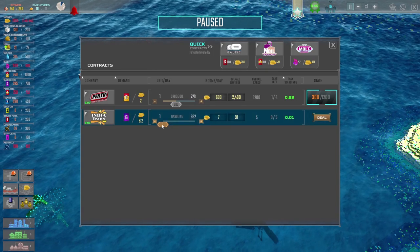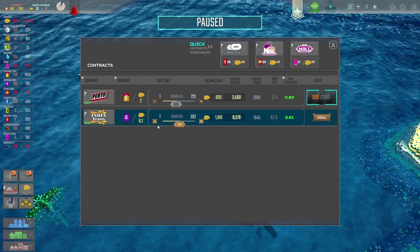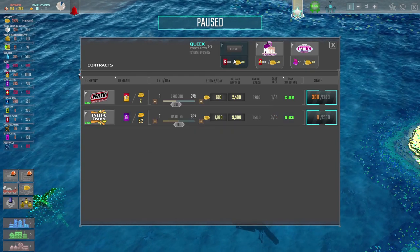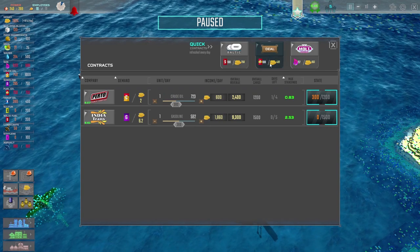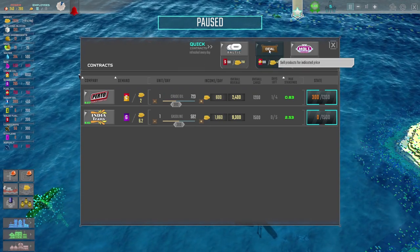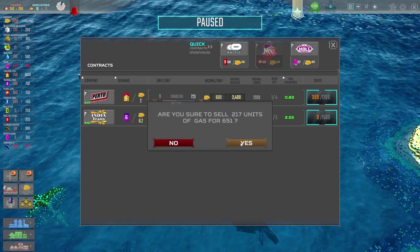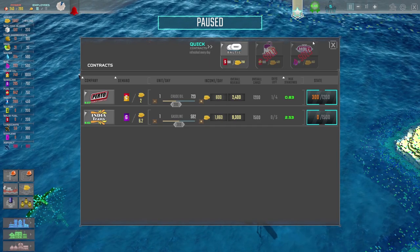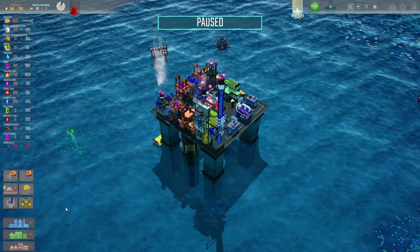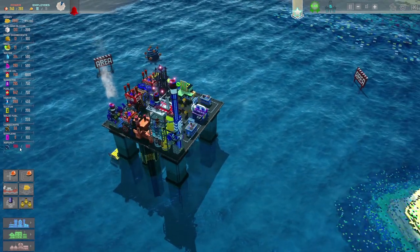That contract is done - we will go and redo that contract. The Norway people want to buy that fuel oil that's just sitting there doing nothing else. Absolutely, we'll do that. And you can have a bit of that gas. So that's wonderful - we've got 3,907 monies. We've got the asphalt, so I think we've completed that goal. We need to sell it. Oh - produce and sell. We need to sell it.